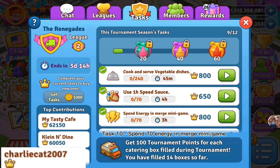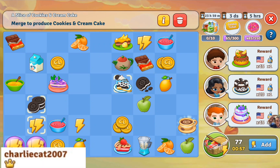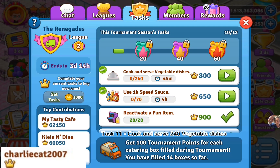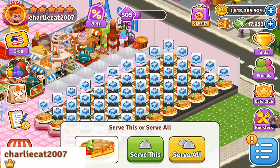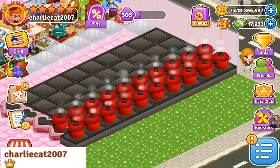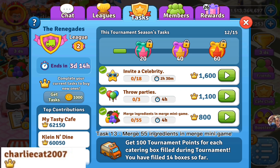Task 10: spend 7D energy in merge mini game. Task 11: cook and serve 240 vegetable dishes. Task 12: use 71 hour sauces. Task 13: merge 55 ingredients in merge mini game.